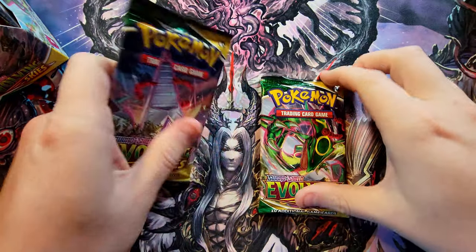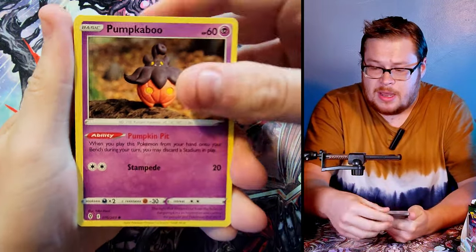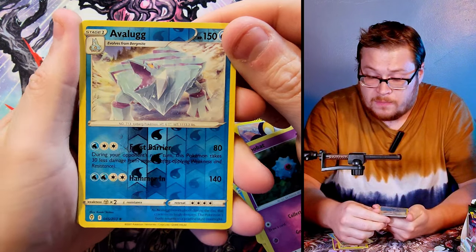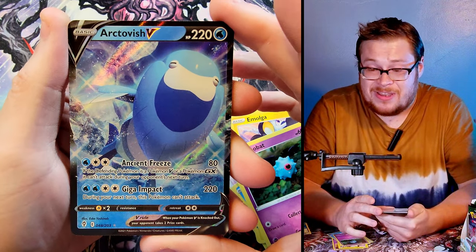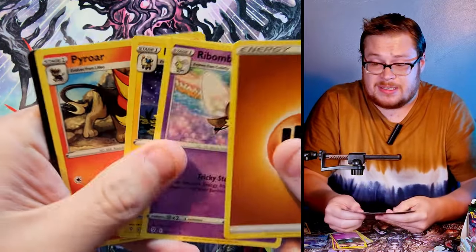Cards revealed, looking very nice. We'll pull out our first two packs — there they are. First pack, let's go. I'll put the code cards into each opening as I go. We got Emolga, a Woobat, and a reverse Avalugg as our first uncommon. Then wow, first pack and we got a V card already — Archaludon V, probably a basic V card not worth too much, but hey, first pack V card is not bad.